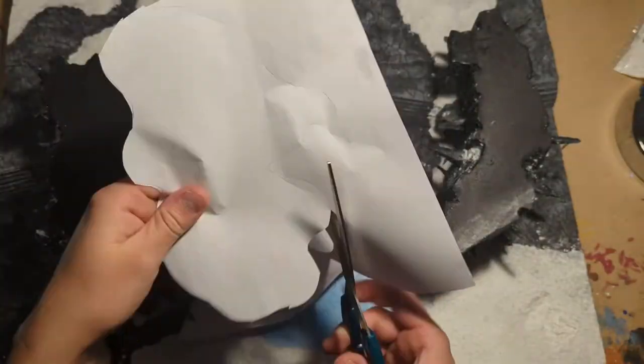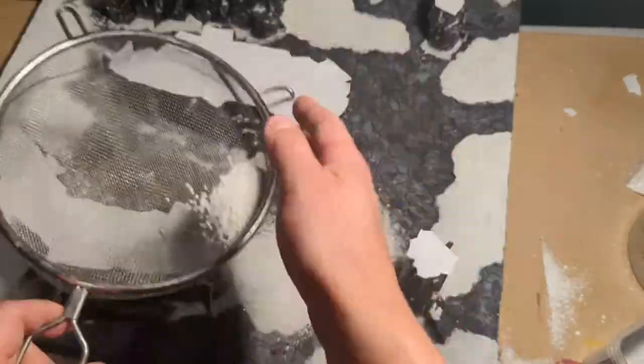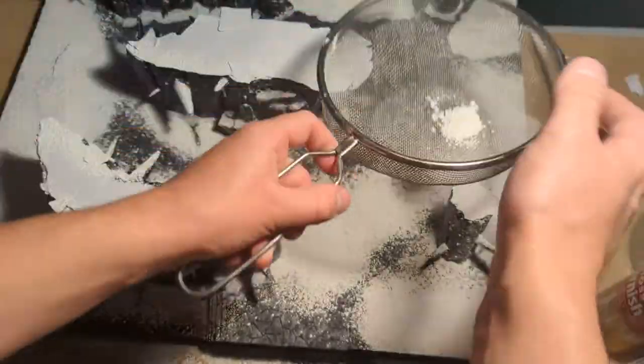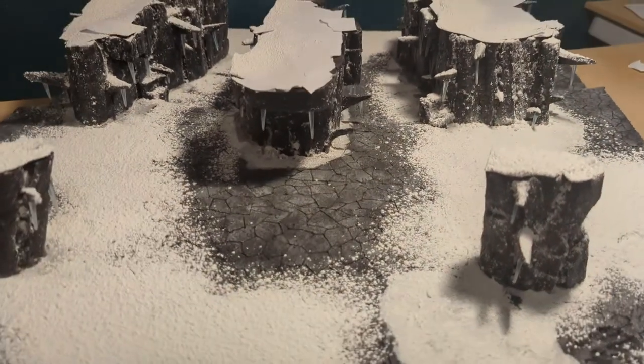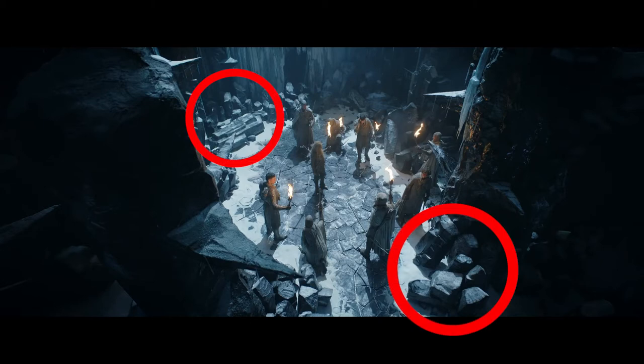I then moved on to snowing the entire board using exactly the same technique — spray, sieve, spray, sieve and spray until the areas of thick snow were looking done. I still needed to add more snow to the gaps in the flagstones and onto the rock faces, but as I compared my build to the show I realised I needed a whole lot more debris and outcroppings around the base of the structures.